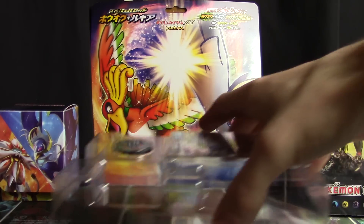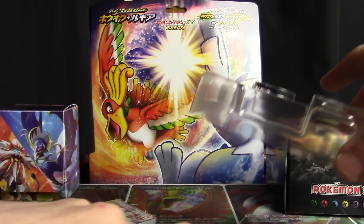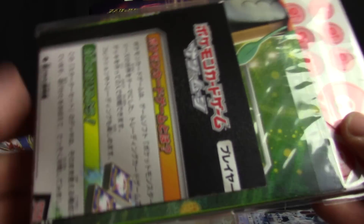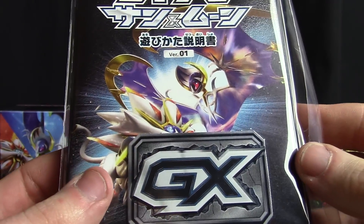All righty, once again we're going to skip over all the ancillary stuff in here. You can check out the Decidueye GX opening that I already did if you want to see the booklet, the damage counters, the playmat, and there's the GX marker right there.